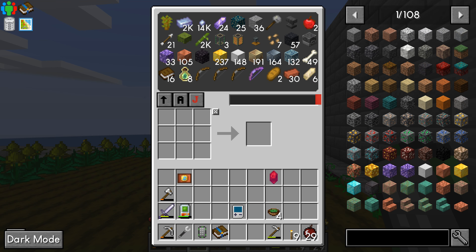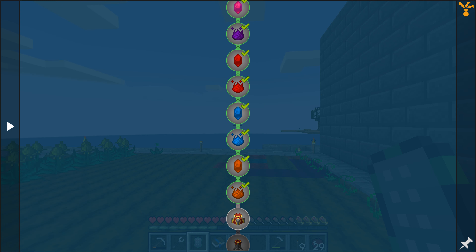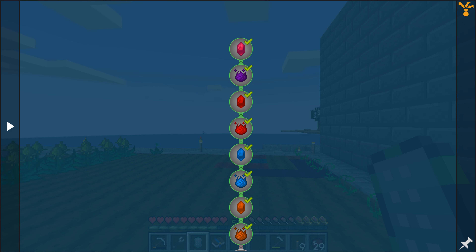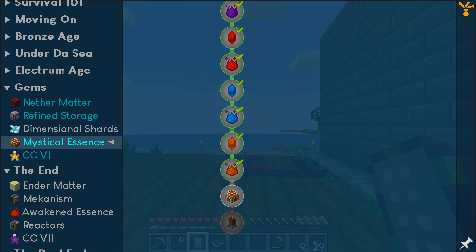I did go through the quest line in the mystical essences and got all the way up to the master infusion crystal. I went ahead and claimed all those. I didn't get into actually doing an infusion altar — that's one of the things I want to do downstairs.